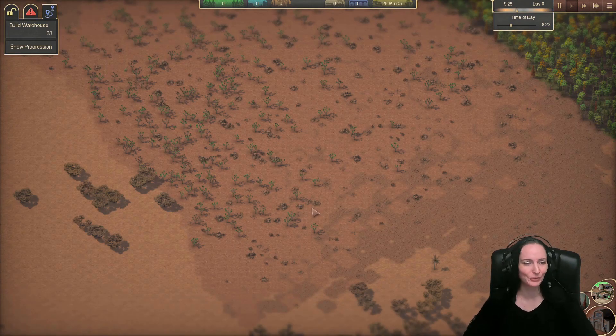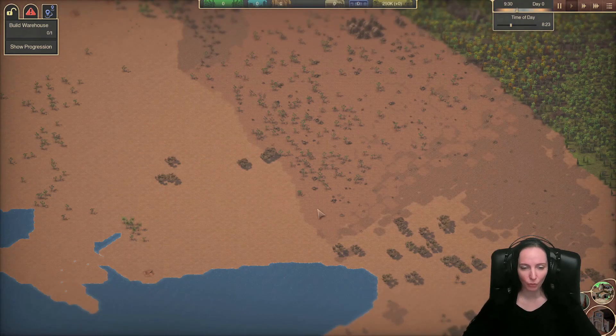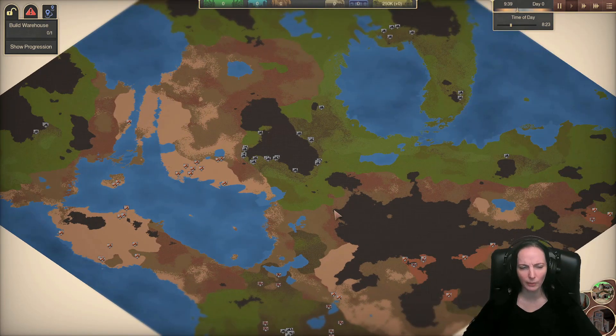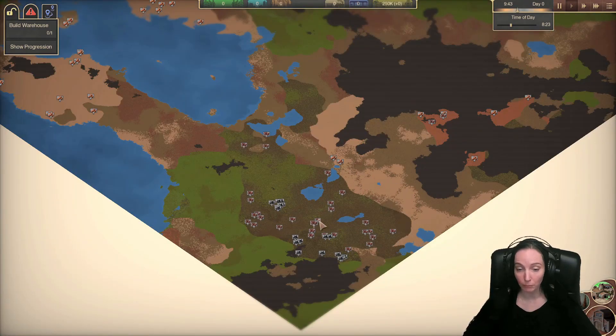So let us start a new city, and you can join me in misery. So I picked this lovely spot. Now this is a randomly generated map. I believe you can also customize the maps a little bit.